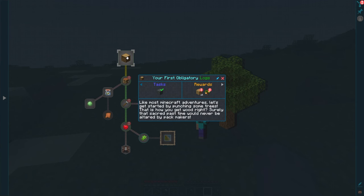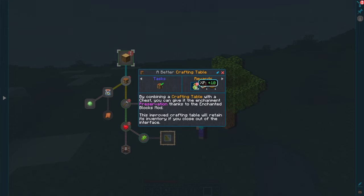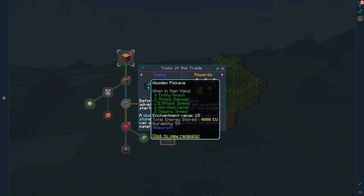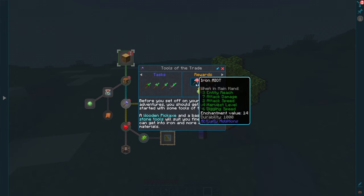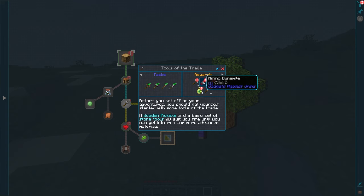Your first obligatory quest is just to get some logs. You make your crafting table and you get a fuel efficiency book — this is to enchant a furnace, so fuel efficiency makes sense. Tools of the trade — go ahead and make all the tools. You get an iron all-in-one tool, and it's cobbling time, which is an efficiency and fortune stone hammer. And there's mining diamond dynamite — that's pretty cool.